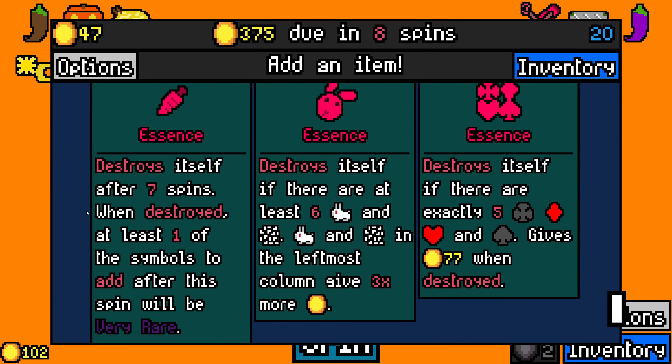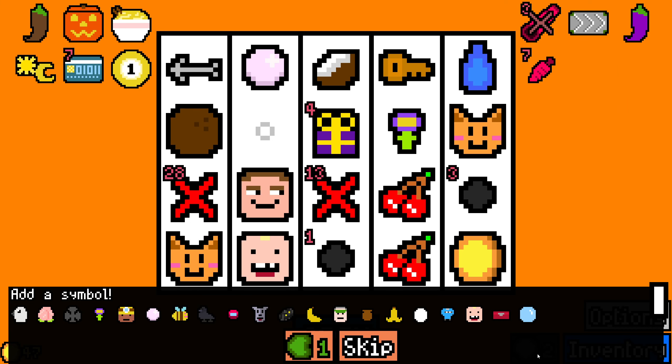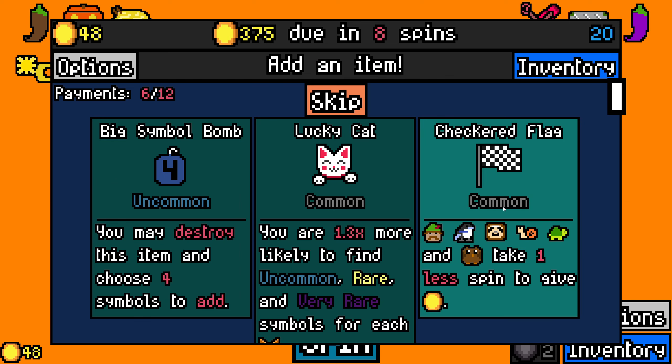Golden carrot essence — destroys itself after seven spins. When destroyed, at least one of the symbols to add will be very rare. We're not doing rabbit stuff. So yeah, we'll take golden carrot essence. And I almost insta-clicked. Essence capsule, maybe. Another urn is always fine. I think we take flower though — I think I need to lean into that. It feels really dumb, but I'm taking the flower. I'm going for the sun build.